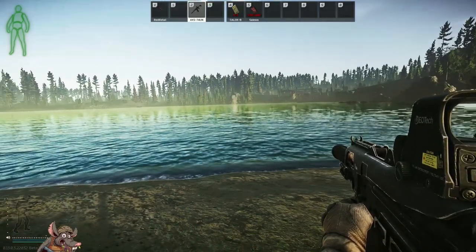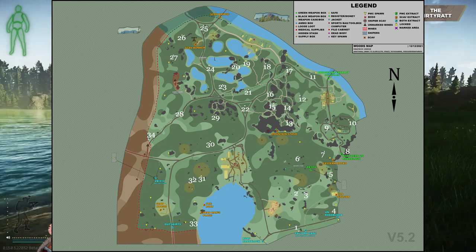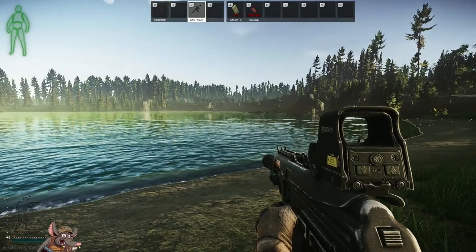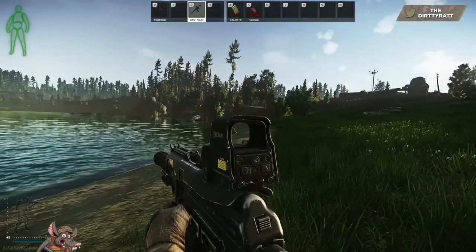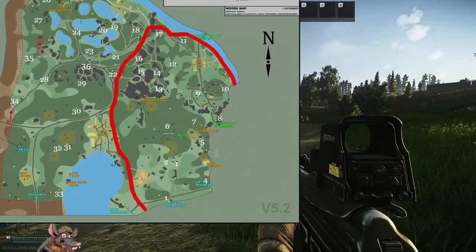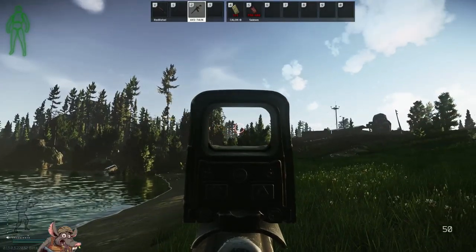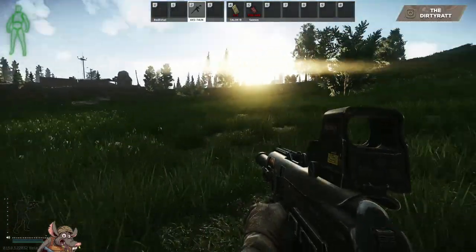Welcome to the dirty rat stash guide for the map Woods. Woods is a very large map with roughly around 33 to 34 stashes. Today I'm going to be covering all of them with you — where to find them — so you can make your stash runs on Woods a little bit easier and maybe make some extra rubles. We are going to be starting on the east side of the map, covering everything from the medical campsite to the sniper rock, over to the old lumber mill and the village.